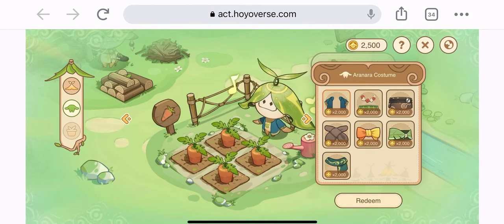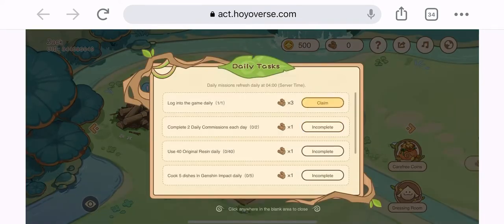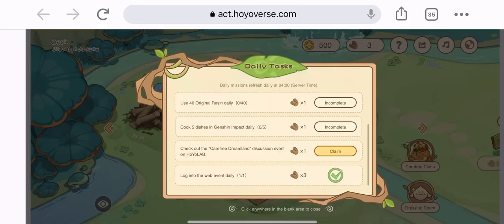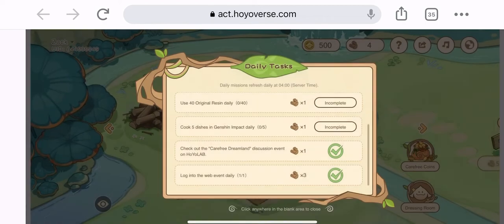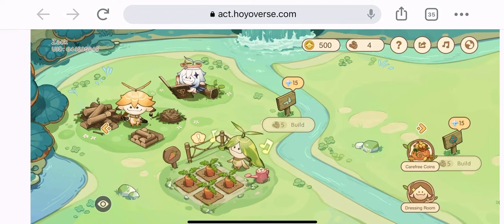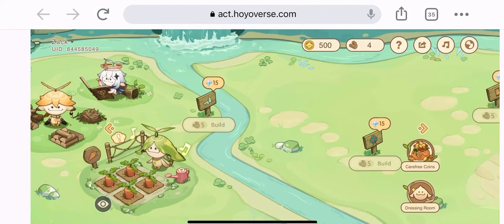There are basically three things: first, you play the game and do certain challenges or criteria — like logging into the game — and you will get wood. When you get the wood, go build these places. When you build these places, you get blocks and primal gems at the same time. The more you build, the more coins you get, and when you get more coins you buy apparel for them. It's just a loop, but that's how it is.